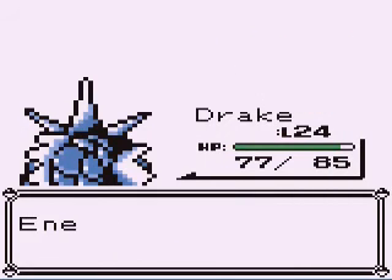So, Pidgeotto: Gust, Sand Attack, Quick Attack — not a big deal, as long as you avoid the Sand Attack and keep it below.